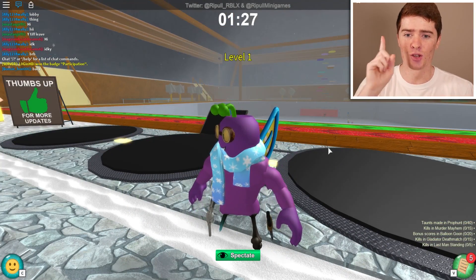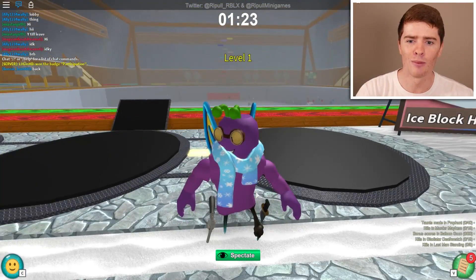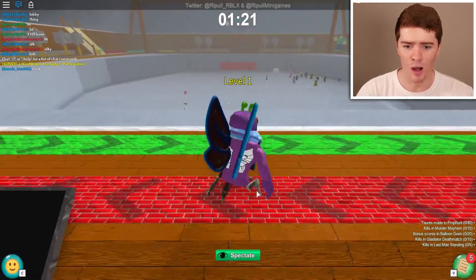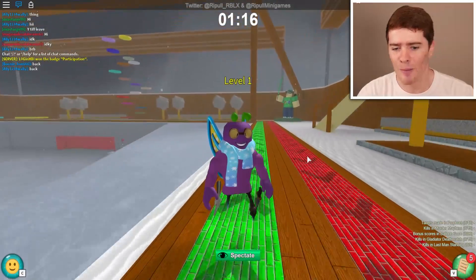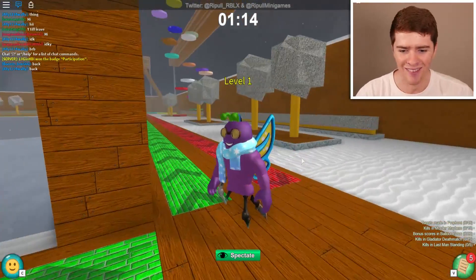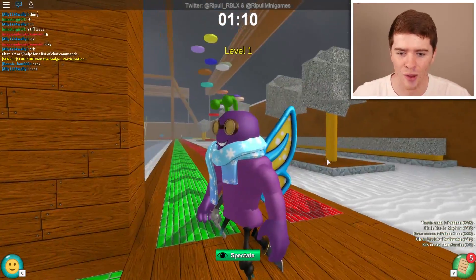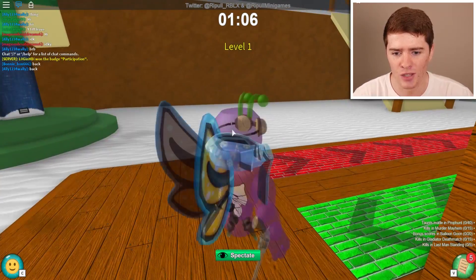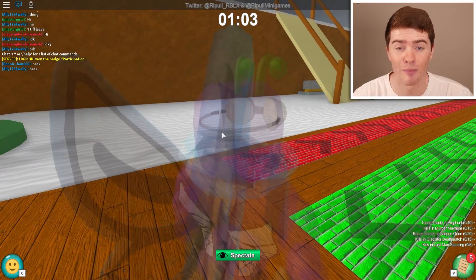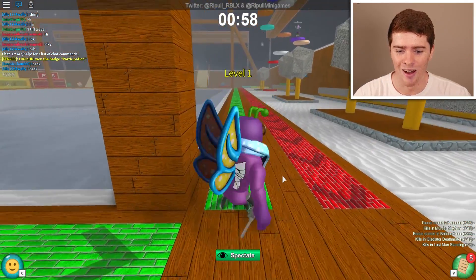Yeah, here we are. We actually look really good - I like how we look, I like the accessories. I think this looks perfect. But here we are - this is Ripple Games. It's a different sort of minigame game, I've never played it before but it is pretty big. I've always just played Epic Minigames but this looks pretty cool too. So we'll try this out and see how my Butterfree goes. We just look crazy, like a crazy man.